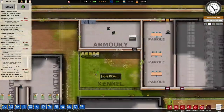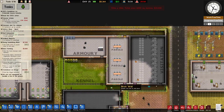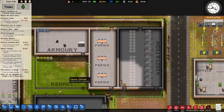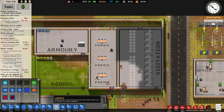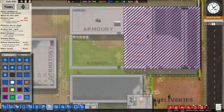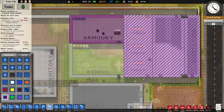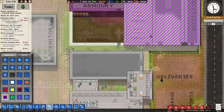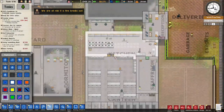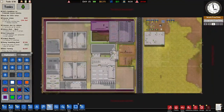He must have gotten in through parole or visitation. To fix that — and yes, I'm aware I've just left my criminally insane prisoner cuffed up in a cell — we're going to go to Deployment and set those rooms to Access Only. We also need to mark the staff areas as Staff Only, and block off the whole outside perimeter.